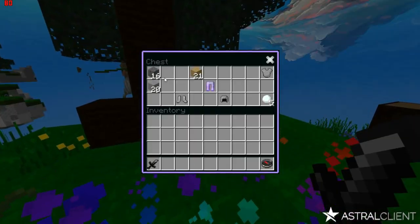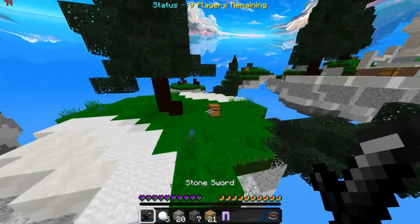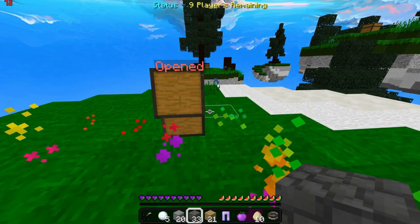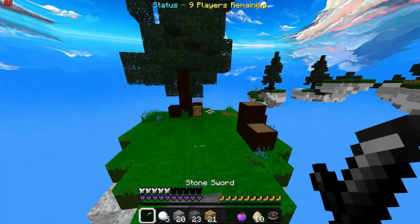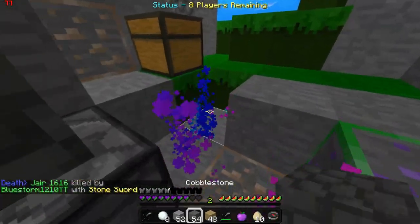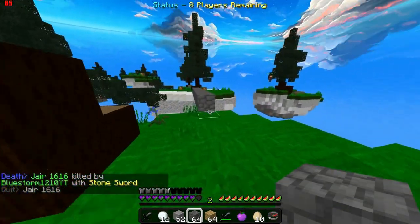Let me get this chest, get snowballs and some blocks. Let's bridge to semi-mid and get something. I guess I didn't get any diamond armor, so I'm just gonna... I can't really test out the knockback there because he was on his island and I can't really test it out that way.